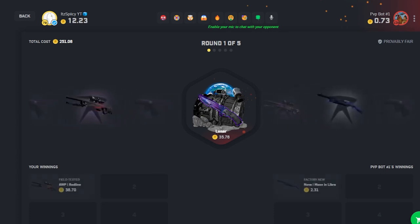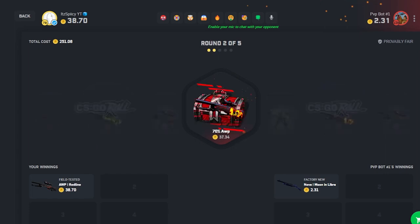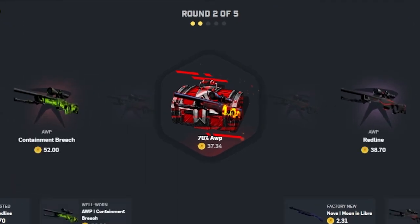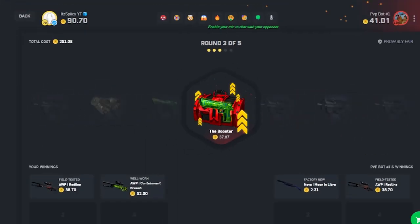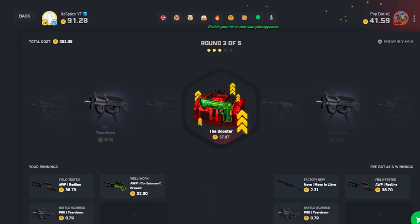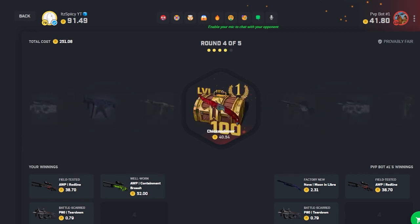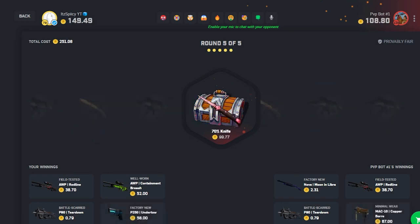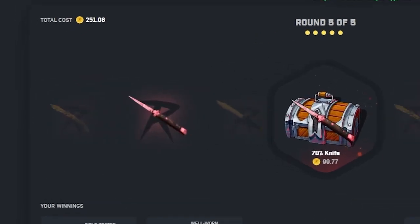Red line is not bad — 40 coins, I'll take it. If he can miss on the 70 OP that gives us a healthy lead, but the containment breach is actually a good pull to start with. Okay booster case — we both missed there, that could have been really good. Chicken dinner is pretty mediocre but the Undertow is a good skin. Wait, the copper is worth that much?